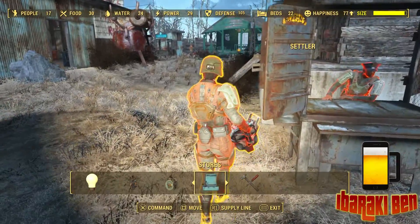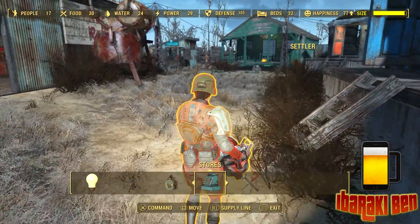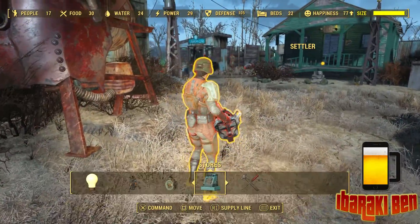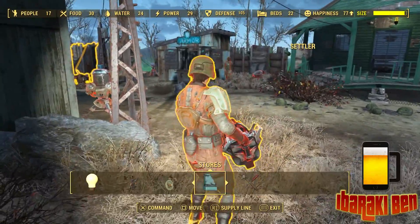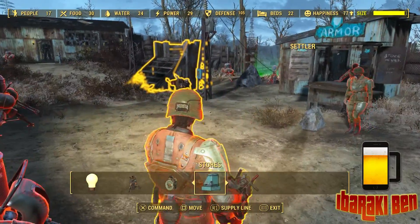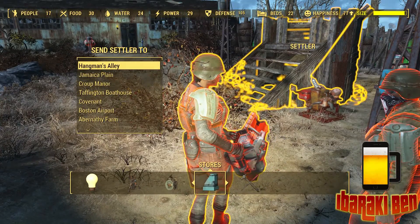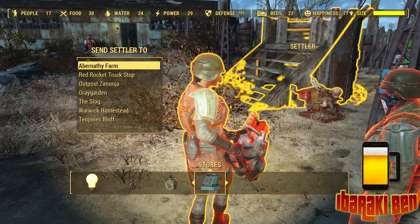Highlight the settler you want — he'll have yellow around him, in your case it may be green. You'll notice at the bottom it says 'supply line.' You need the Local Leader rank for this; you cannot do it without. So if you don't see it, you need to invest some skill points into your perks for Local Leader. Once you've got it, just press R1 and you can select from any of the settlements that you've got.